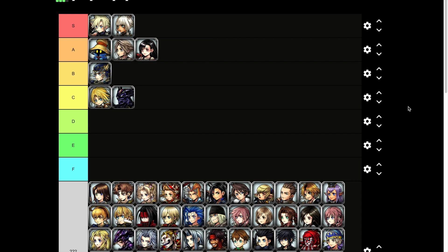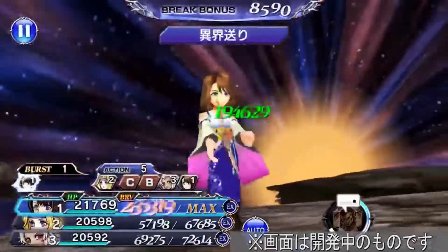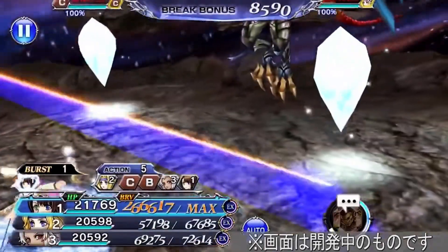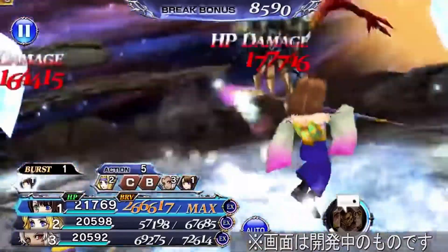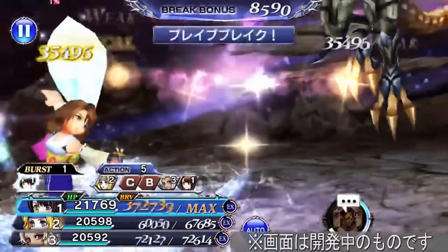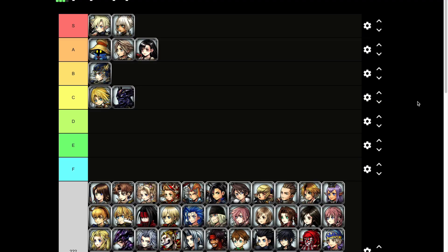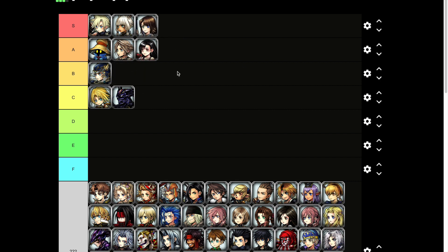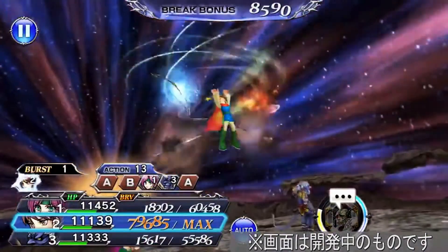Yuna next. I don't even gotta check — everyone knows how good Yuna's BT looks. I mean come on now, the theme is amazing, she freaking turns a fountain below her, got a freaking laser, fireballs, electricity, all the elements. She's got all four elements. I think this is still the strongest BT finisher in the entire game, so yeah, it checks all the boxes for me — S tier.